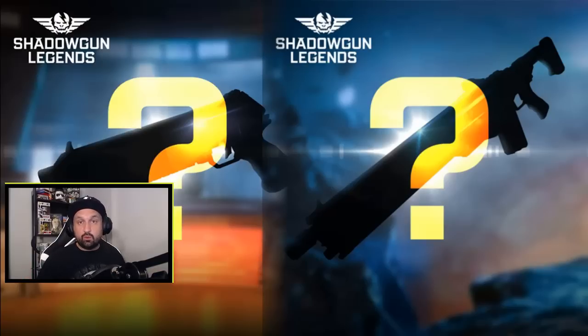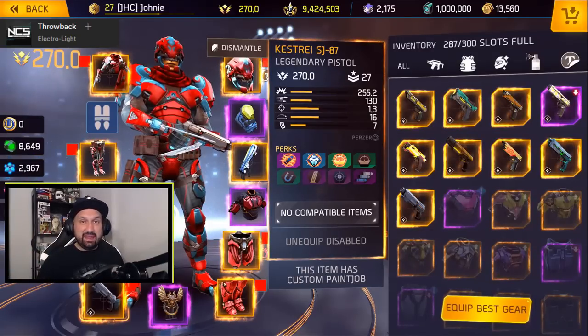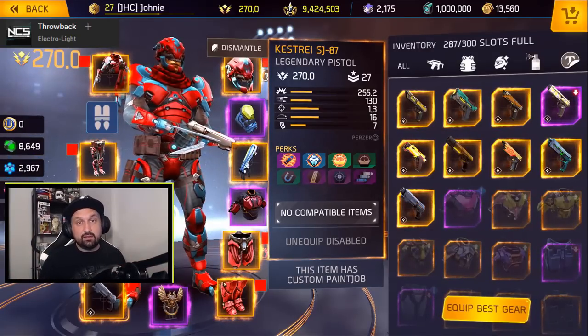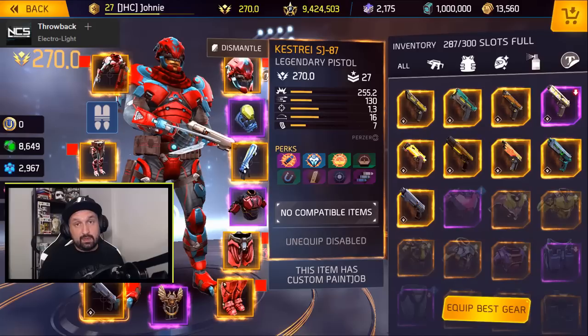So in today's video, I will get some gameplay for you guys. But first of all, we're going to look at the stats of the weapons and how they compare with other Legendaries of the same type. So let's start with the pistol — it's the Kestray SJ87 and it's found in the Voltaic Fist dungeon. You'll see the gameplay at the end of the video. It is beautiful, by the way.